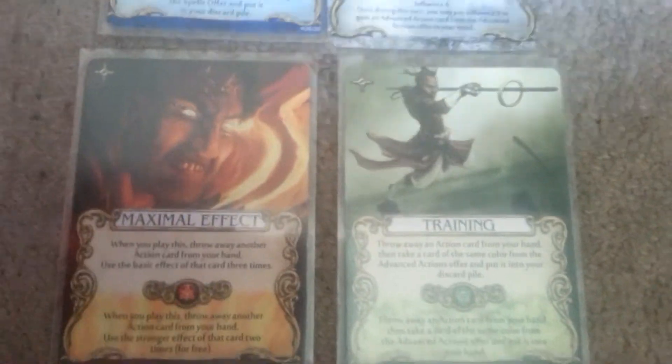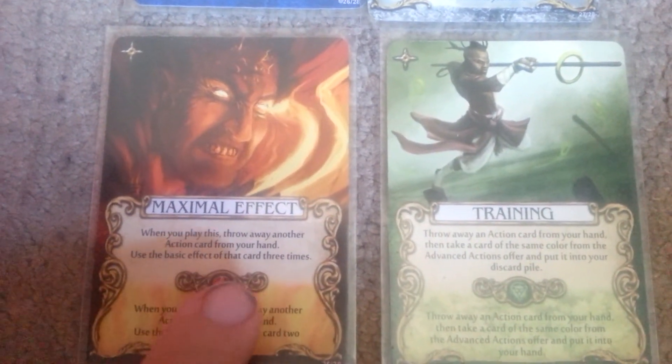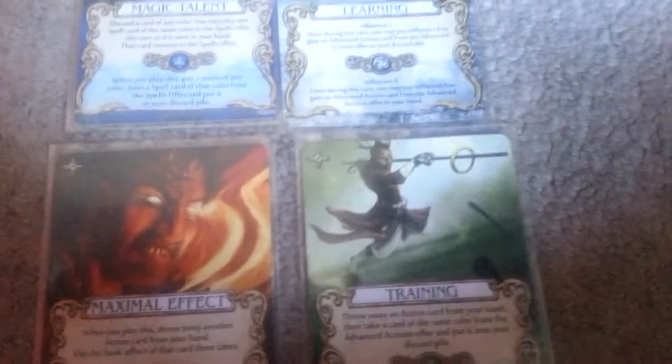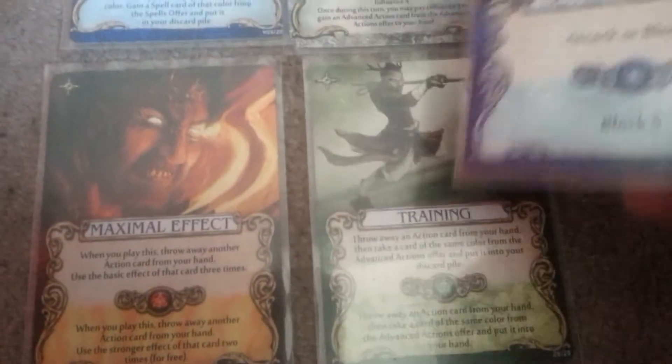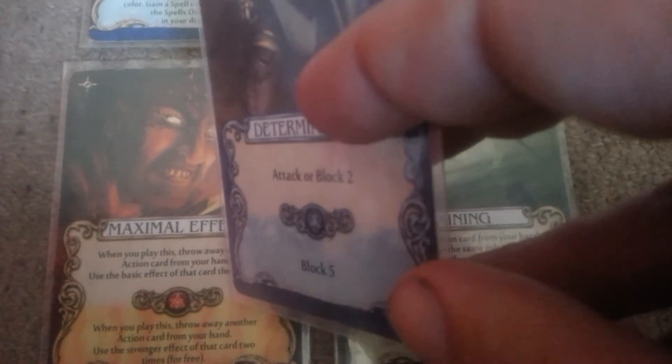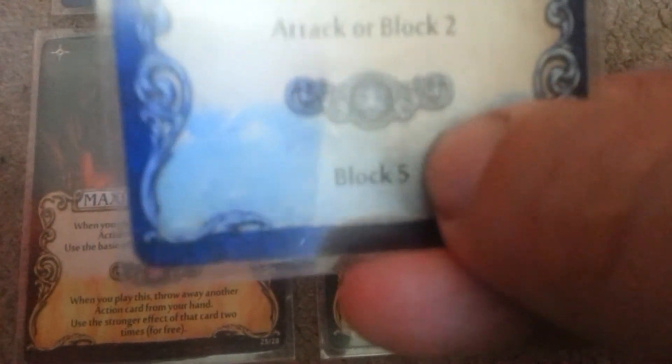We have Maximal Effect. When you play this, throw away another action card in your hand and gain the basic effect of that card three times. So if you threw away Determination, you would get either 6 attack or 6 block, but you wouldn't see that card again. It's a really good way to thin your deck. The stronger effect says throw away an action card from your hand and use the stronger effect of that card two times — so throw away Determination and get block 10.